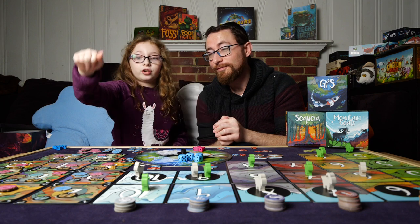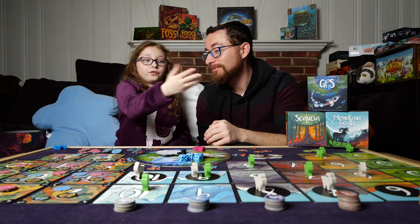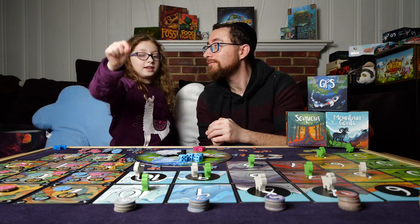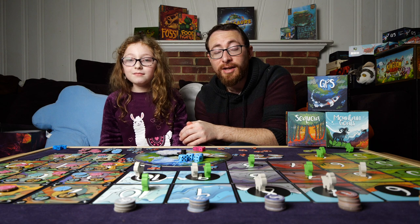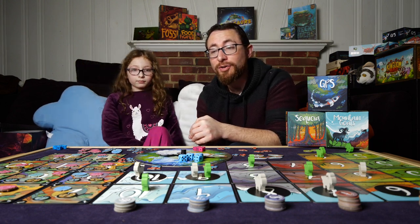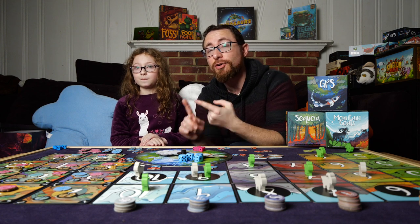Overall, both reviewers agree Sequoia is the least favorite. Ricky's order is GPS first, then Mountain Goats, then Sequoia. Alex likes Mountain Goats for its strategy but GPS for its shorter playtime — it's a toss-up between the two. All three are solid games. Sequoia was aiming to be a combination of Las Vegas and Can't Stop mixed together, but Alex personally prefers Las Vegas and Can't Stop individually. These games have going for them that they're incredibly easy to teach.